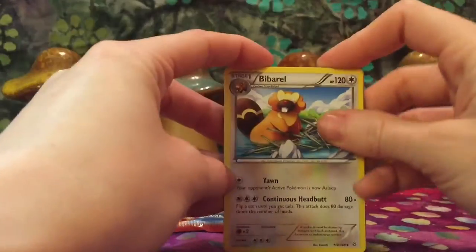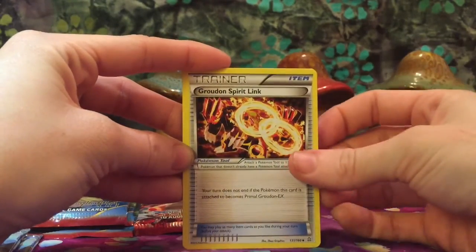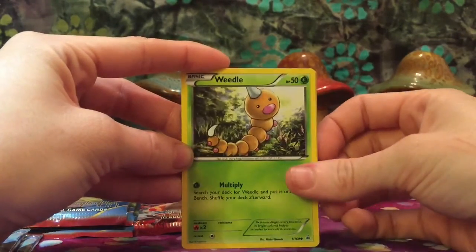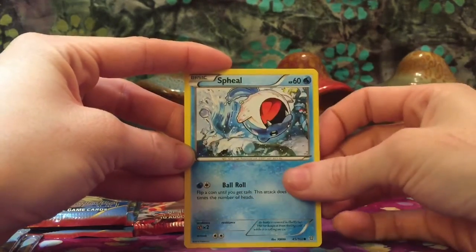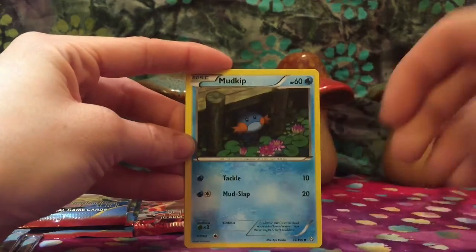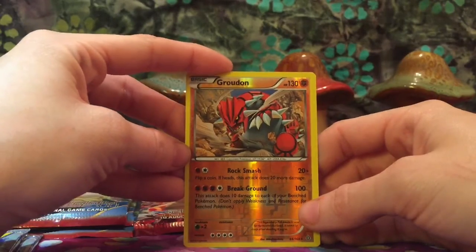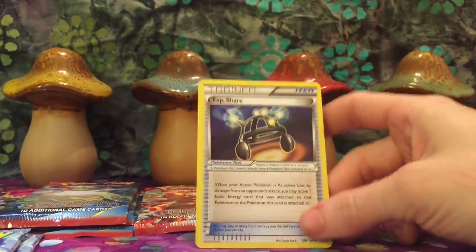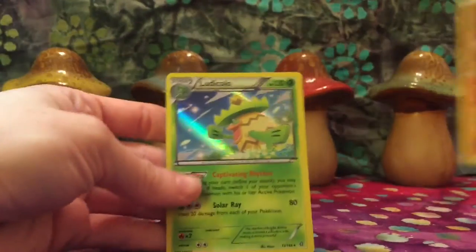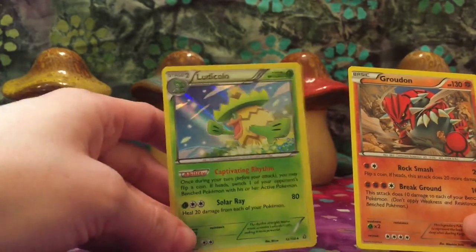Got lots of codes now, and a Bibarel — love that Bibarel. Groudon Spirit Link, Weedle, Zigzagoon, Shroomish, Spheal — love that art, so cool — Mudkip. Reverse Holo Groudon, nice, the Continent Pokemon of course. Super sneaky from the back, we have the Experience Share, and our rare is the Ludicolo — haven't seen this one yet. This one has the Captivating Rhythm ability. Interesting — it's like Pokemon Catcher.